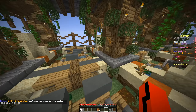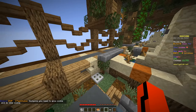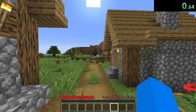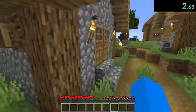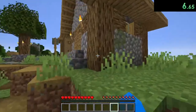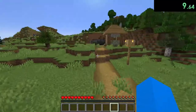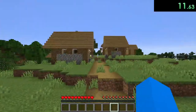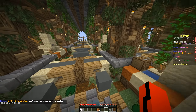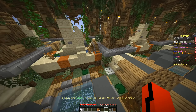The first fake speedrun in over a month comes in from somebody named Xtor. We don't see Xtor create his world — the video just starts right as he's loading in, and wouldn't you guess it, he spawns right next to a village. What are the odds? Is it really a fake speedrun without a spawn village? I can't even remember the last time we've looked at a speedrun without one.